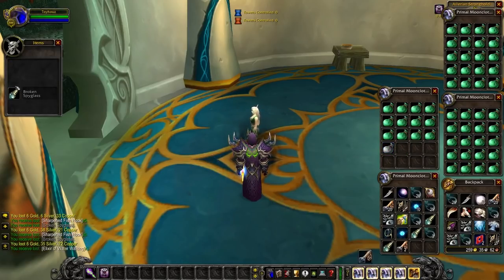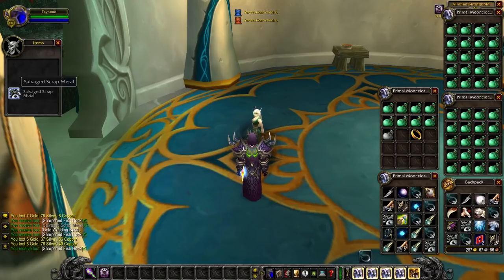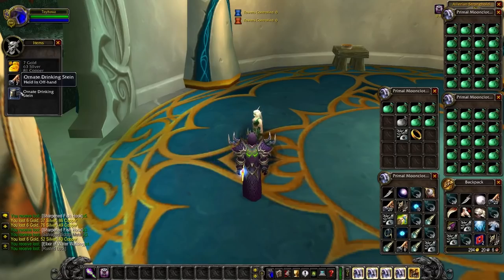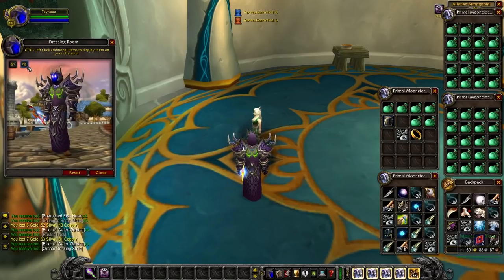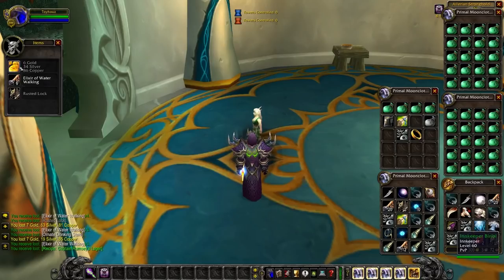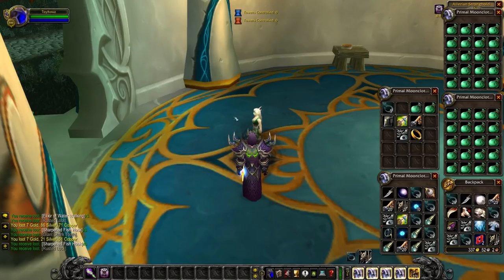More sharpened fishing hooks, salvage scrap metal, gold wedding band — that's pretty much vendor trash. I don't think it's used for anything even though it's a white item. Ornate drinking stein — wow, I've never seen this before, that's pretty cool, like a little prelude to Brewfest coming up in a few months. We've been through almost 40 bags of fishing treasures now, and remember you can only get one per day from the daily quest, so this is pretty rare content.